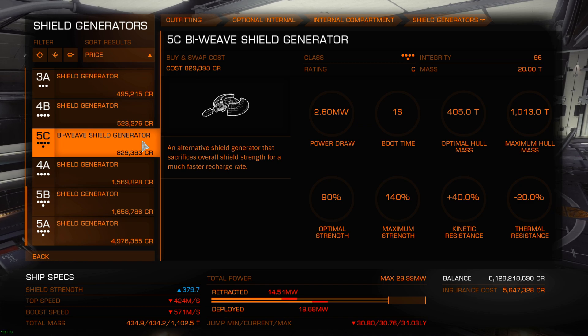Not only the normal recharge rate when you take damage — because how it works is if you take some damage in combat, and you don't take damage for the next 5 seconds, they're gonna start regenerating. This is also increased. But also when your shield comes down, when they're broken before they get to form again, this will also be much faster.